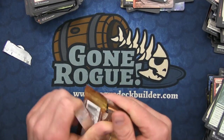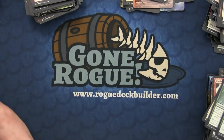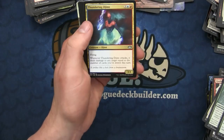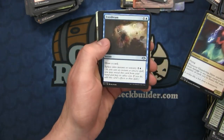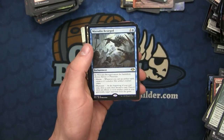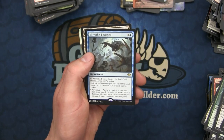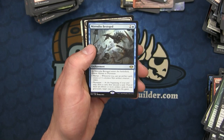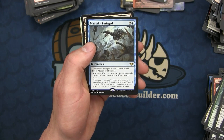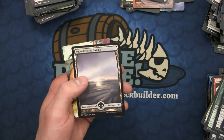We have the Thundering Djinn, the Everdream, Carrion Feeder - a great Pauper stable - and Mirrodin Besieged: whenever you cast an artifact, you create a 1/1 Mirror. Or if you choose Phyrexia, you get a draw a card at the beginning of your end step, then discard a card, and if there are 15 or more artifacts in your graveyard, target opponent loses the game.